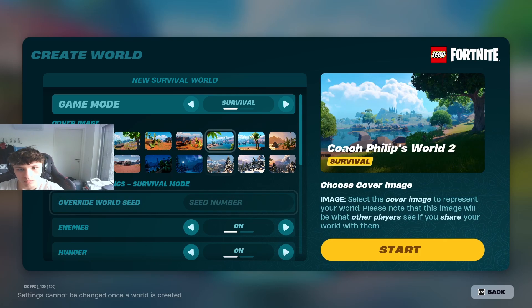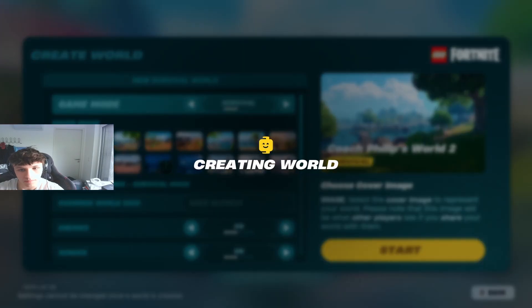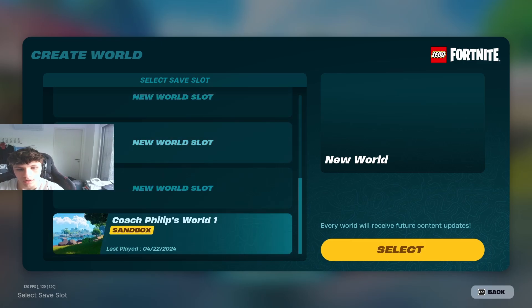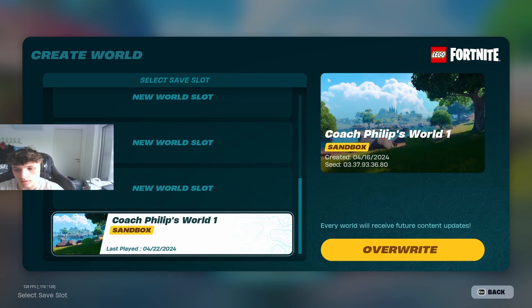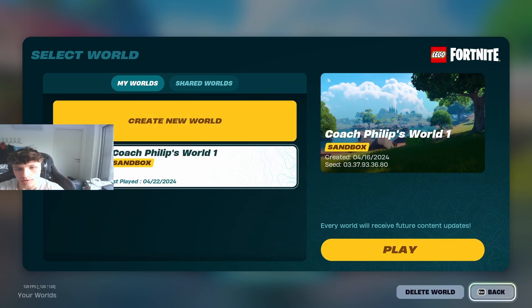Once you've selected that and have all your settings finalized, click on Start, click on OK, and the world will be created for you. Once you've created the world, it will show up in the slot and you can just select the world and join it. Click on your world, click Play, and you'll be able to load into your own LEGO Fortnite world.